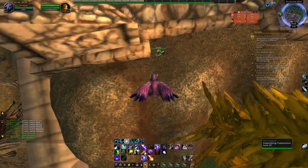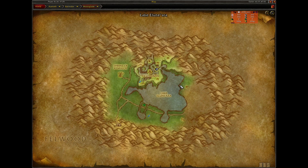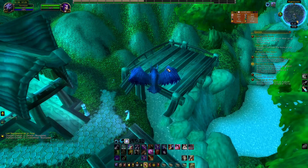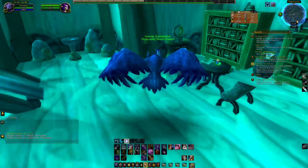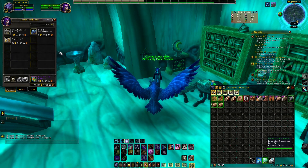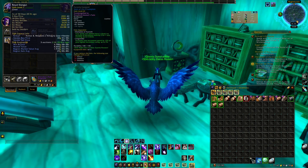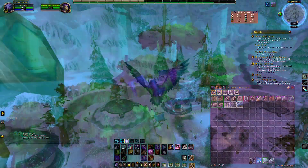The next one is in Moonglade. If you have a druid, just use your teleport to Moonglade. If not, go to Stormwind or Orgrimmar and teleport to Mount Hyjal, then fly to Moonglade. The NPC is located in a little house - talk to Genia Sun Shadow. She's selling some dresses and a Royal Dogi. The minimum buyouts are really good, so buy all of this.